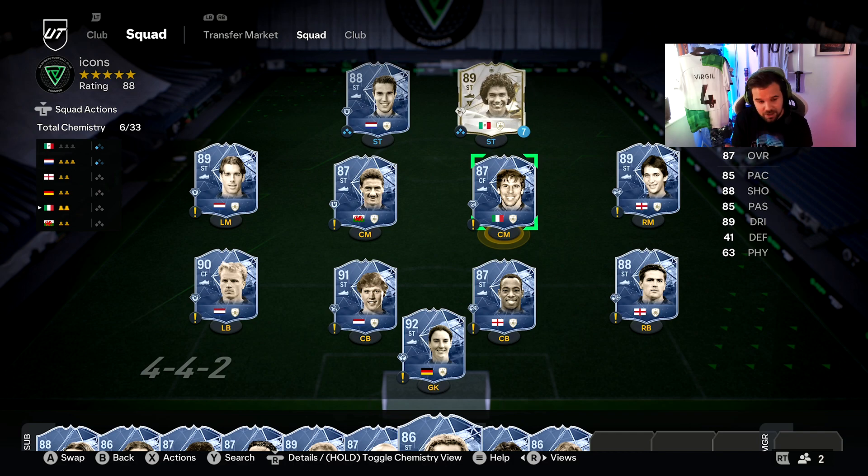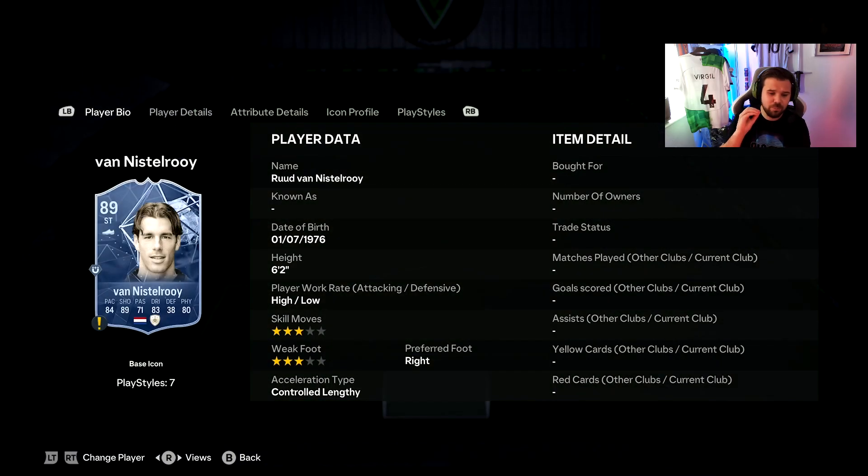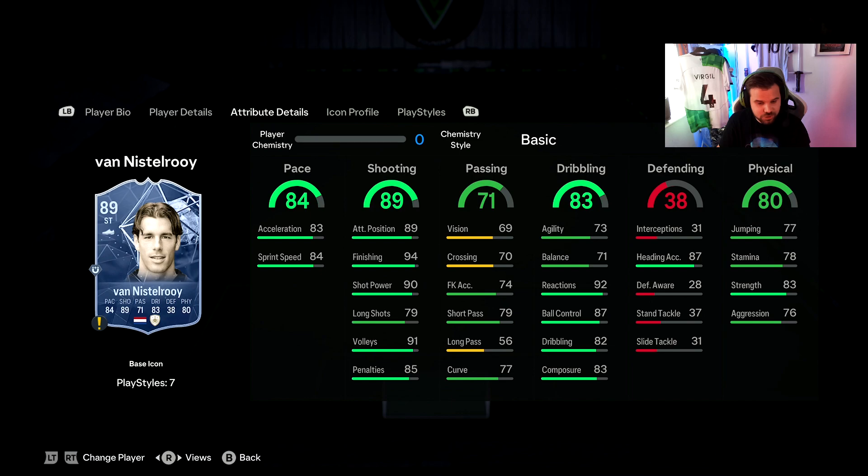For honorable mentions, you've got Van Nistelrooy. There were rumors at the start of the game he was going to be upgraded to four-star weak foot and four-star skill moves — that obviously hasn't happened. He's got high-low work rate, is six foot two, and has some of the most insane shooting stats: 94 finishing and 90 shot power. The main difference between Van Nistelrooy and van Persie is that van Persie has much better dribbling and passing.